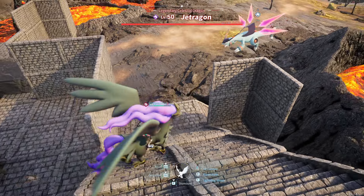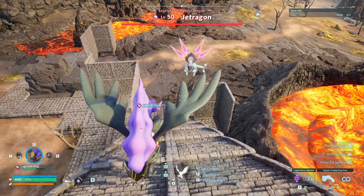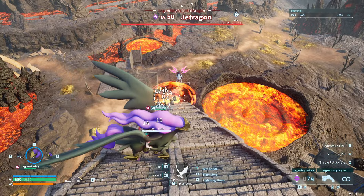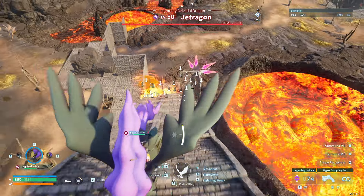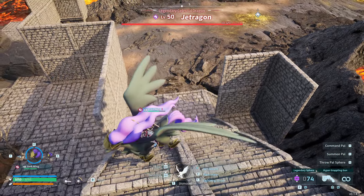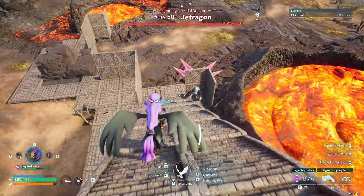Okay, here he comes. We're going to try and capture this Jet Dragon - got him close to our trap. Let's let him follow us or do his attacks first. Come on, I'm right here. No, another attack. Let's get him to follow us this way a little more. Oh, he's through the wall - yeah, they can attack through the wall.